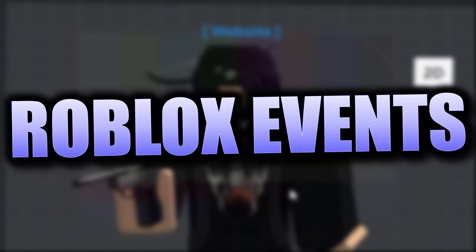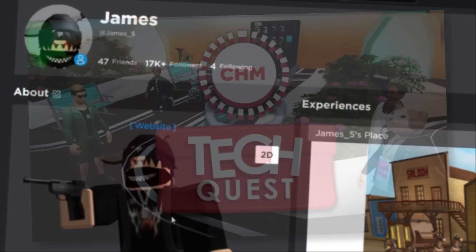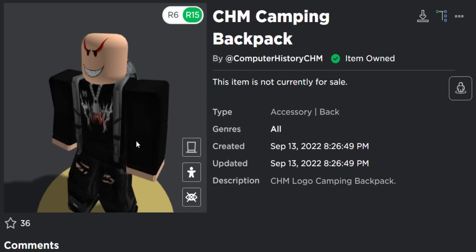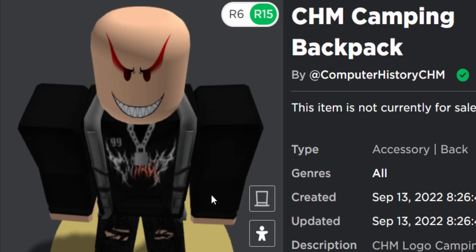How's it going guys, Sharblox here, welcome back to another Roblox events video. Today's video is going to be a long one, but we are going to be playing the Roblox Computer History Museum event. The first thing we are going to get for free is the CHM Camping Backpack. This one is actually pretty cool because the straps go over your avatar's shoulders. If you're looking for a free backpack that looks kind of nice, I would recommend getting this one. However, it just takes quite a long time to do all of the tasks.